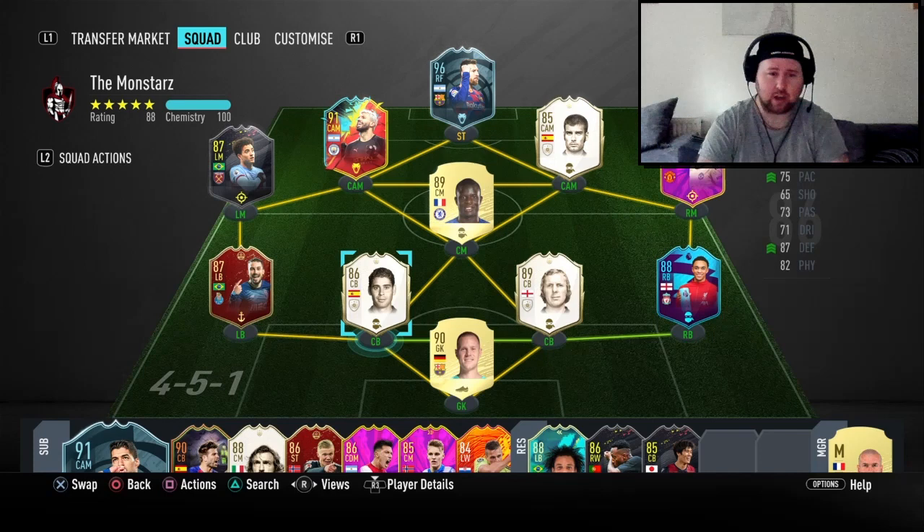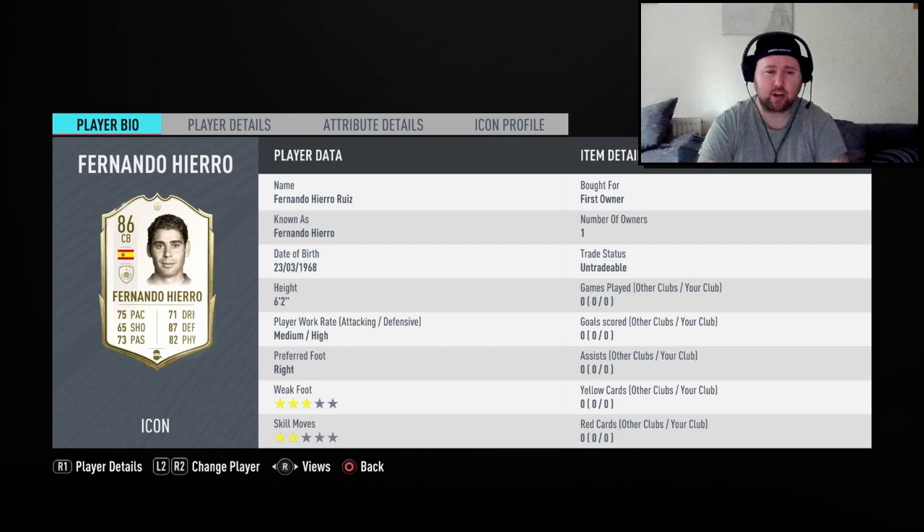Looking at his card — I have put a shadow on him. That is the team I'm going to be playing with, alongside Bobby Moore, de Stegen, and Tellez. His card stats: 75 pace, 65 shooting, 73 passing, 71 dribbling, 87 defending, and 82 physicals. He's got a medium-high work rate, which is very good for me, and a three-star weak foot, two-star skill moves.